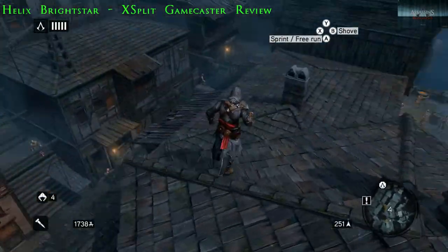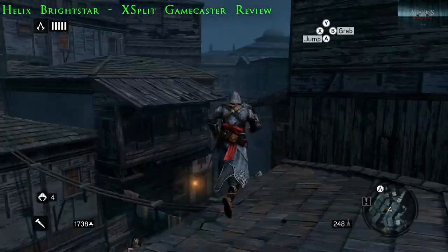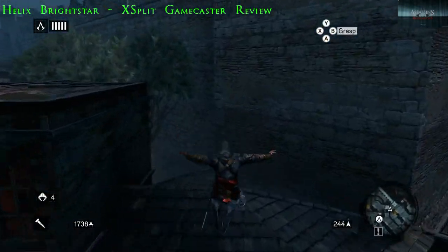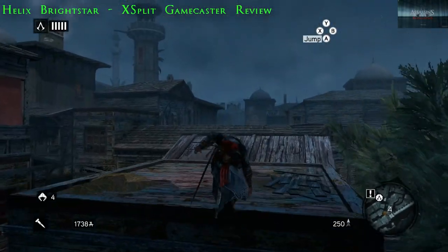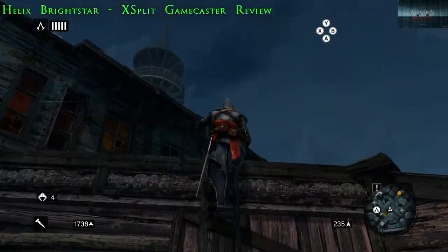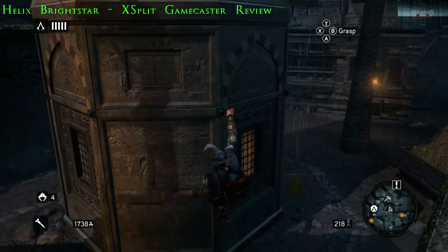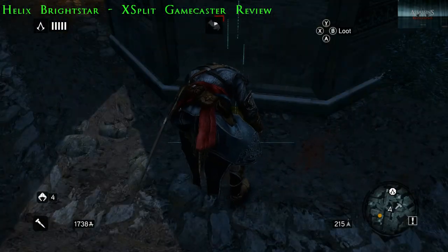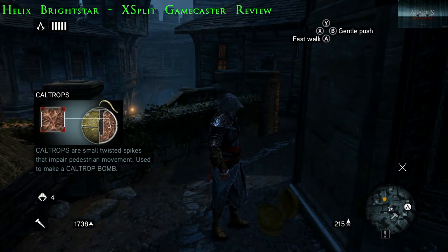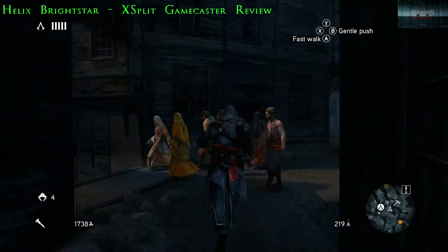In the other games you click the right button to do your running, but in this game you have to hold the right trigger — it's a little different. But the best thing about it is it's in HD — that's an awesome feature to me. I've got a chest. We're going to go over there to that assassin's den so that I can synchronize.